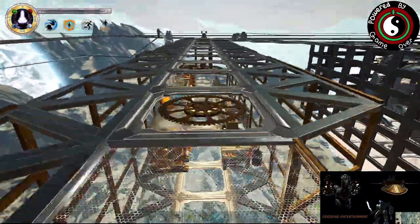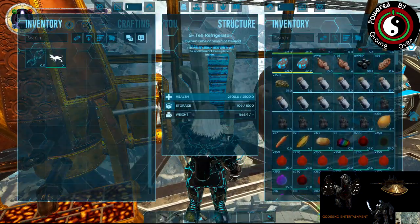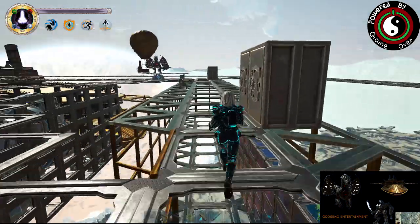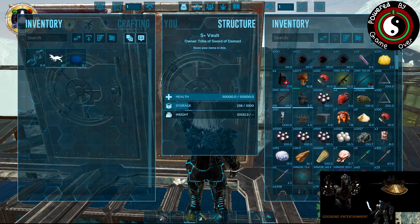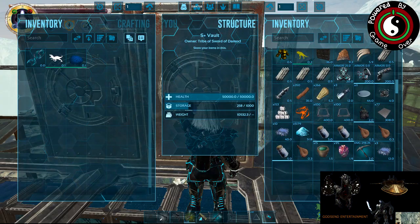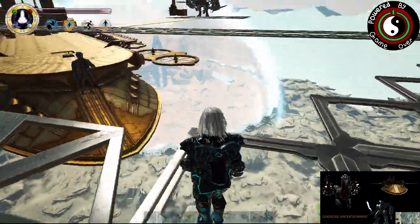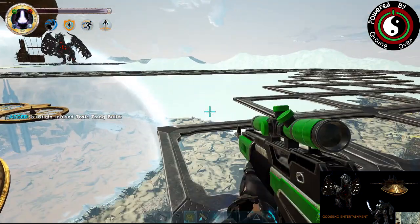I killed one a little bit ago and it's not bad, so I'm going to tame it. I need to get one of my Celestial Kibble. I don't think I need anything. I don't think I need any of that so I should be good. We're going to go down on the ground and shoot it with an Origin Bullet, because we have one right there, so go ahead and reload that.